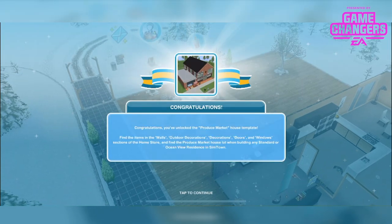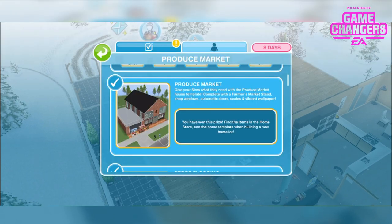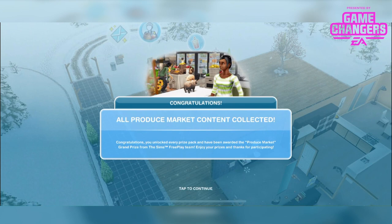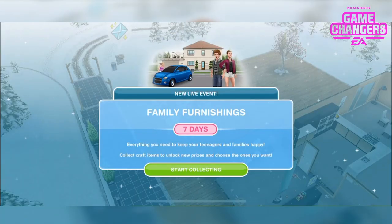Congratulations, you've unlocked the produce market house template. That's when you've completed the entire timeline. It tells you where you can find everything you've unlocked, and you find the produce market house lot when building any standard or ocean view residence in Sim Town. We actually place this ourselves, which is really cool, so we can pick a place on the map to pop it.